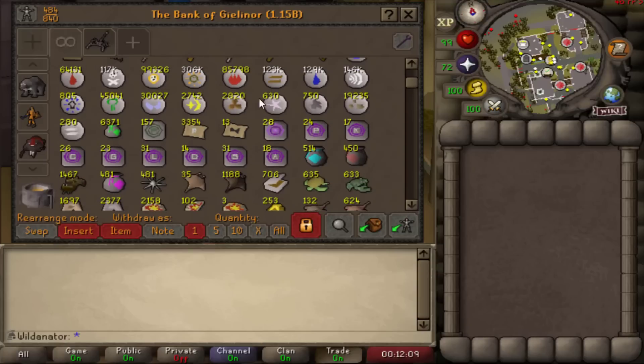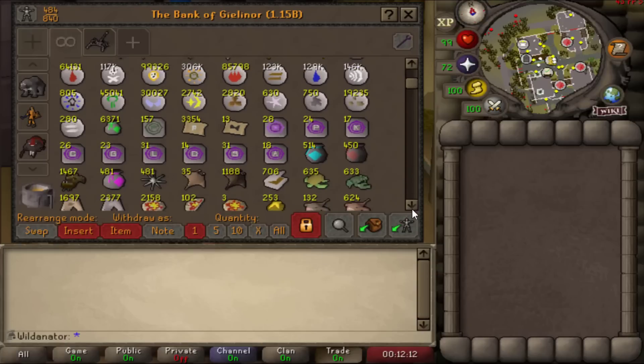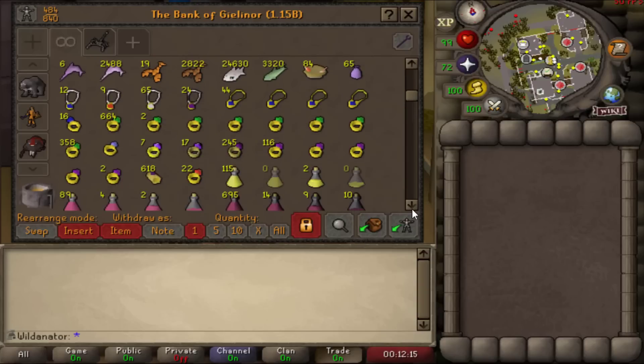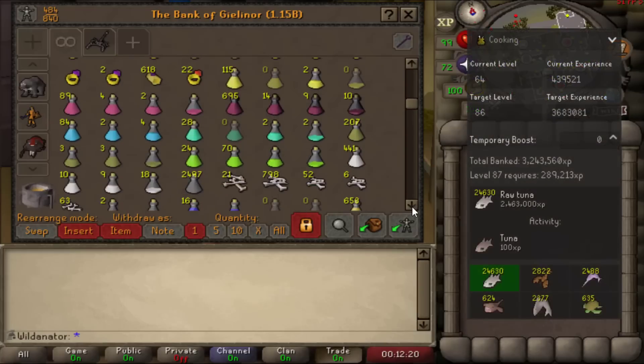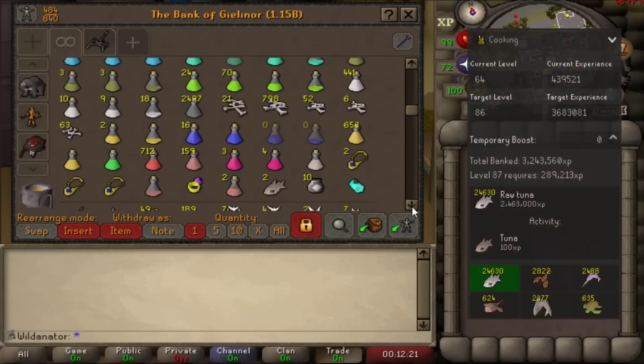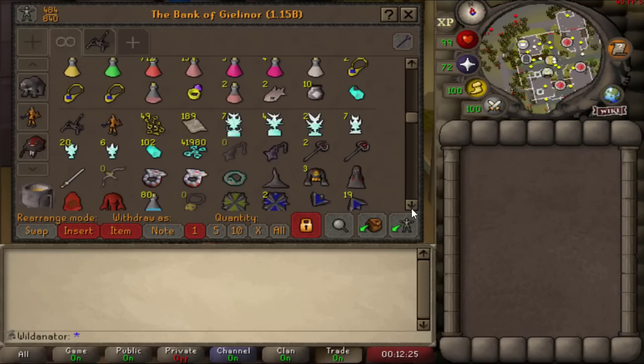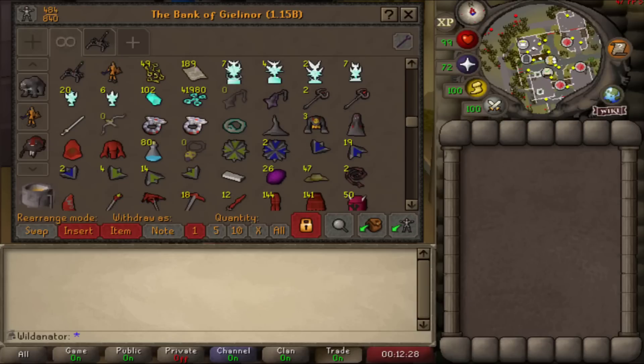First things first, we're just going to sort of go through our bank a little bit. It's going to be fairly nippy — what we need to collect. We're just scrolling through now. First thing we come to is 24,000 Tuna. That's going to be a lot of cooking XP banked. We've also got some potions and just some miscellaneous stuff at the bottom of this tab.